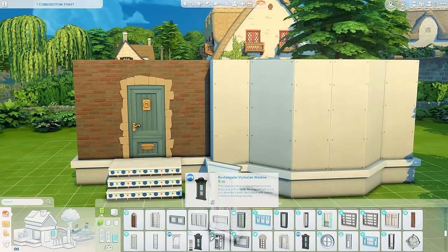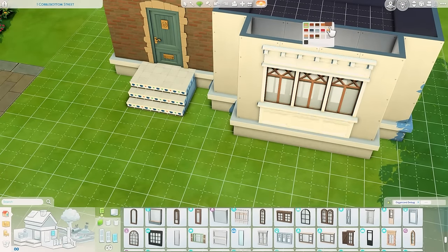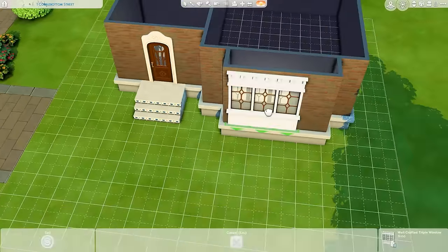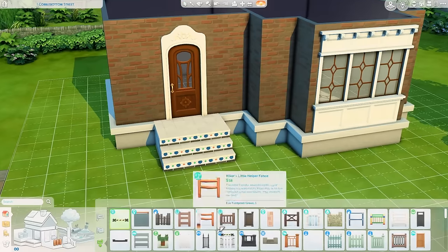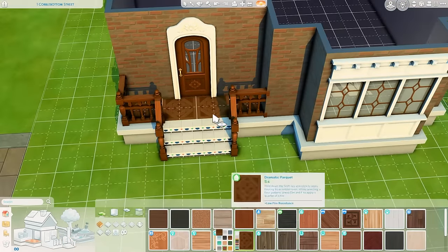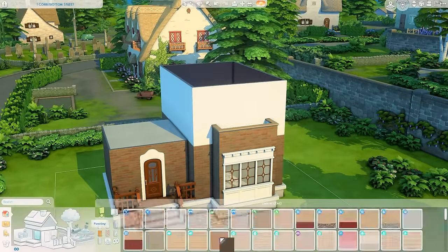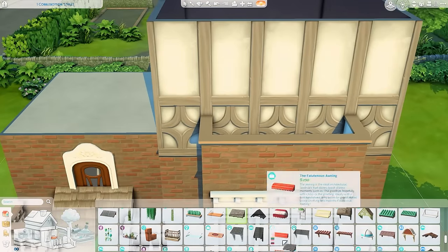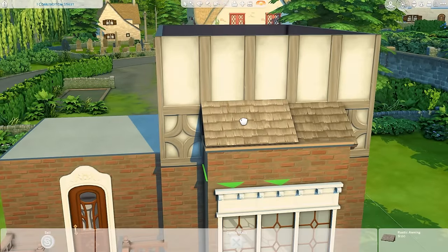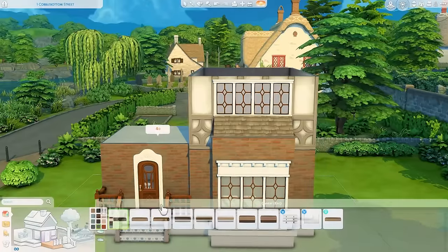Those last videos were the interiors of the Peranikin townhome apartments I built when the For Rent expansion pack was released. Since then we've got some kits and this stuff pack for a jeweler, which comes with really nice items. I missed the early access because I didn't have time to record it, so I'm doing it now. I bought the pack and I'm really happy I did.